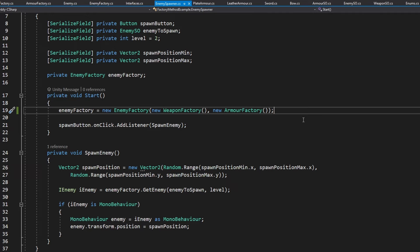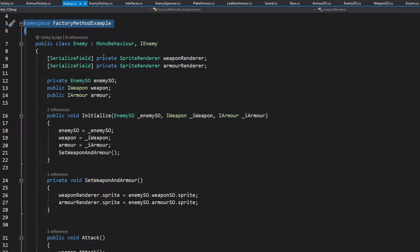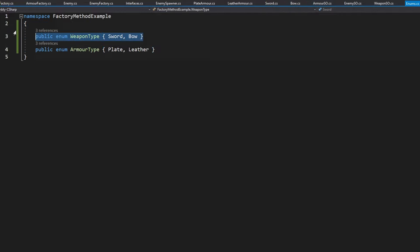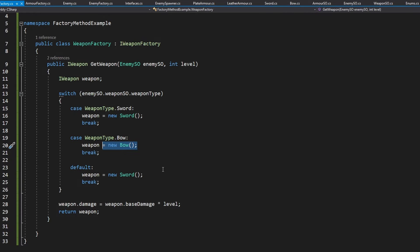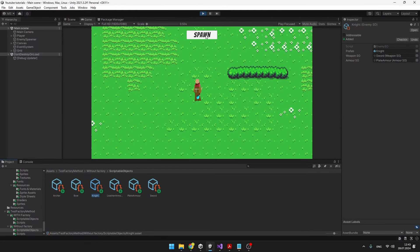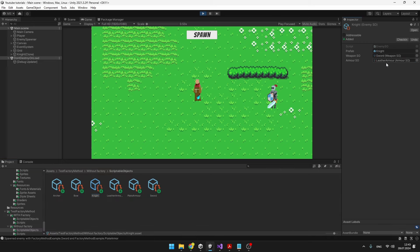Now that we've added this constructor in the enemy factory, in the enemy spawner when we are creating the enemy factory we just need to provide it with the weapon factory and armor factory. But you could create different types of enemy factories and different types of weapon and armor factories as well. Now the code is a lot cleaner, a lot more flexible, and a lot more modifiable. I've added a simple debug log to the enemy class which will tell us which weapon and armor the enemy was spawned with. I'm trying to spawn a knight with a sword and plate armor — yes, it spawned with sword and plate armor. Now if I change it to leather armor and bow, spawn — yes, we can see it changed the visuals and in the console it spawned with a bow and leather armor.